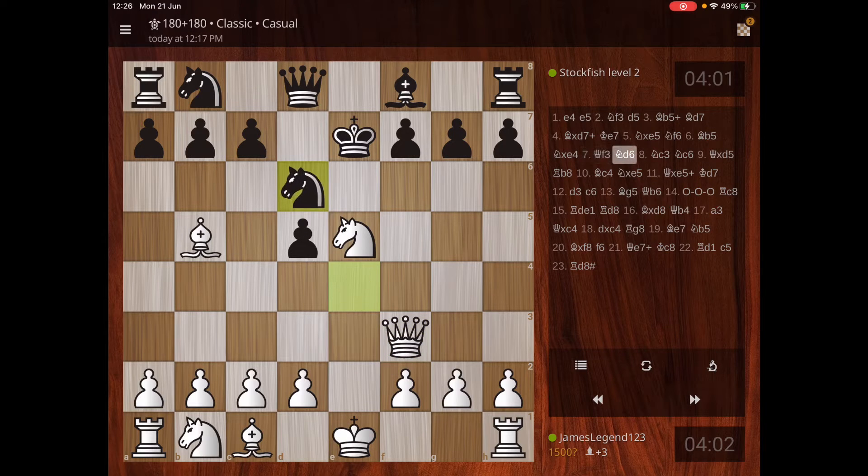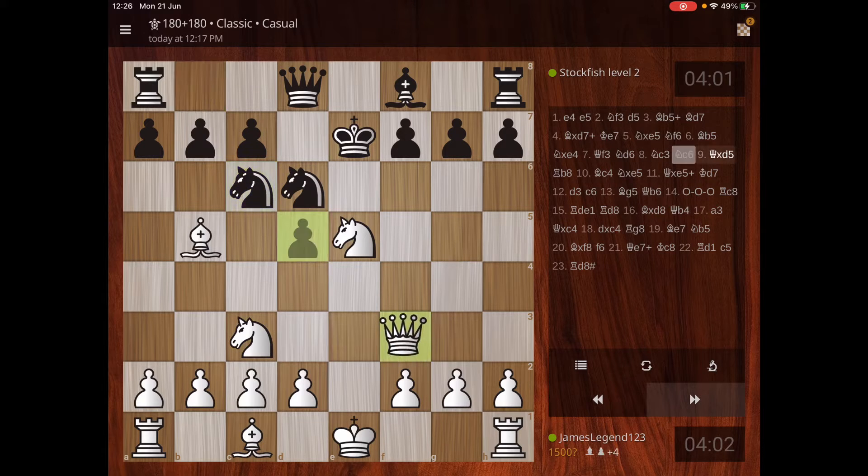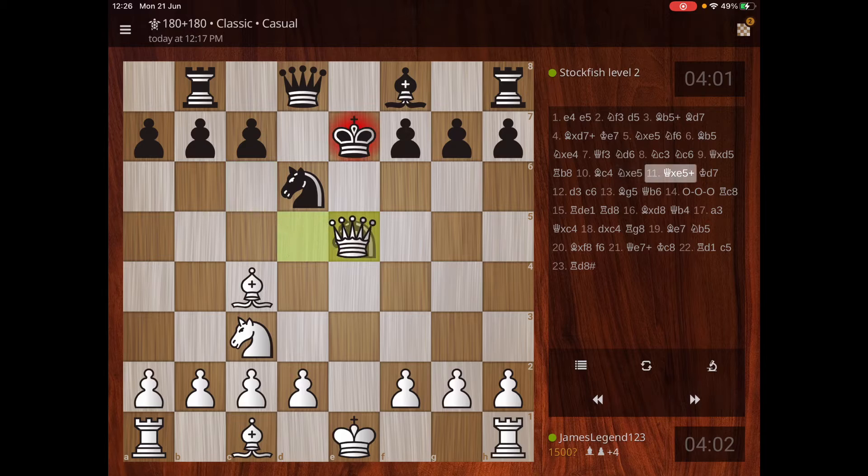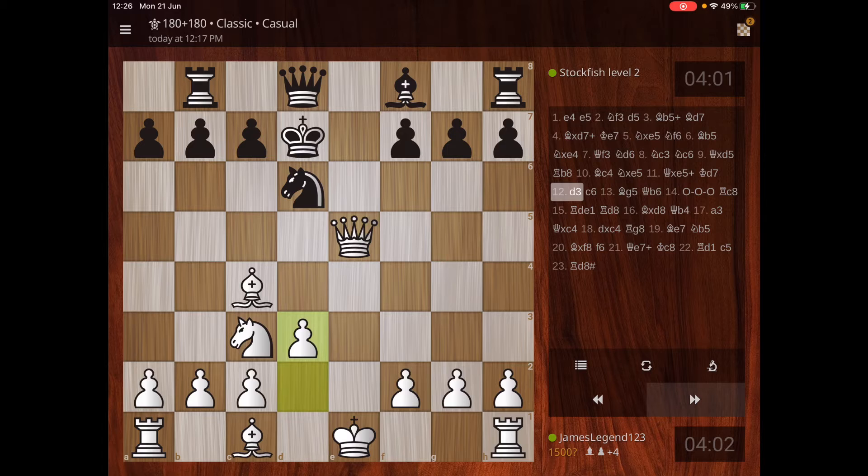I'm checking and watching that pawn next to his king, because that'll give me a good opportunity in the game. He takes my knight because he sees my plan, so he has to move his king away. Now I advance so I can get my bishop on the black squares out.